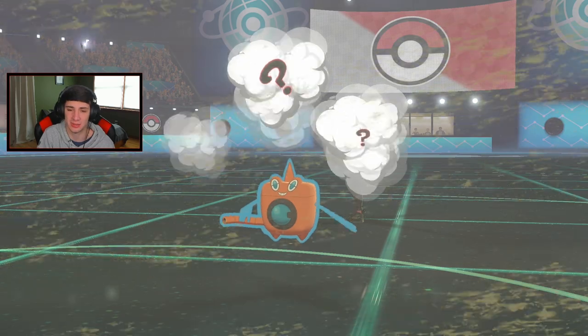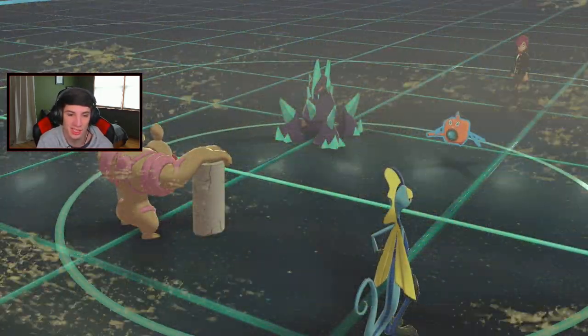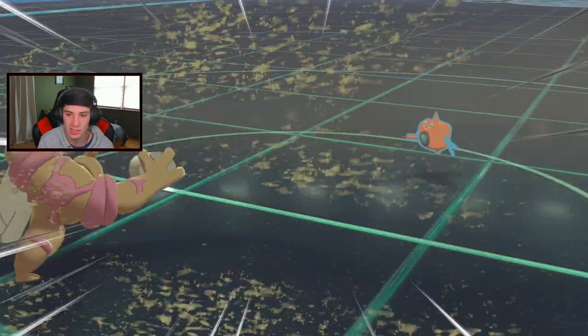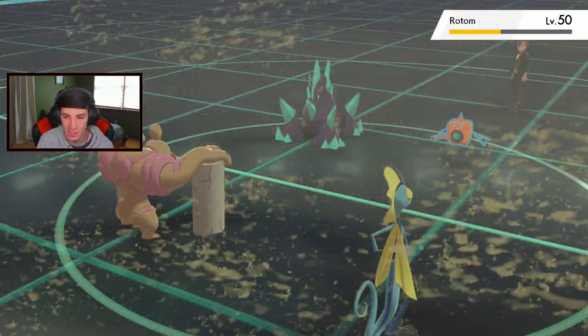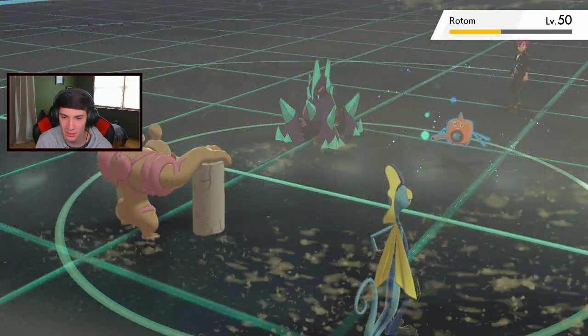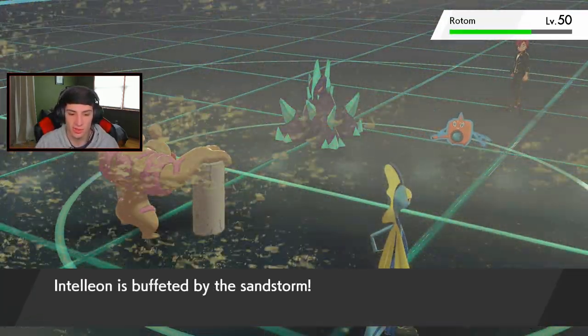He's going to set up Nasty Plot - I'll just Drain Punch and I know we have the speed advantage. I could drop a Blizzard for a double KO, or just Mach Punch. I know we outspeed. Big old damage - I'm definitely going to Mach Punch into the left side and go for Dark Pulse.